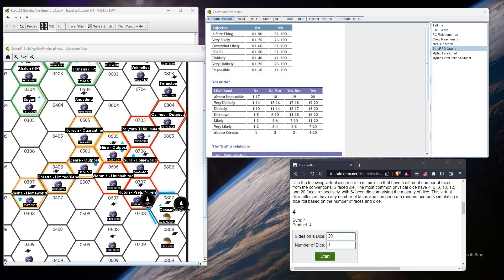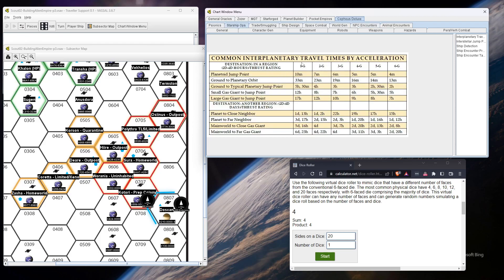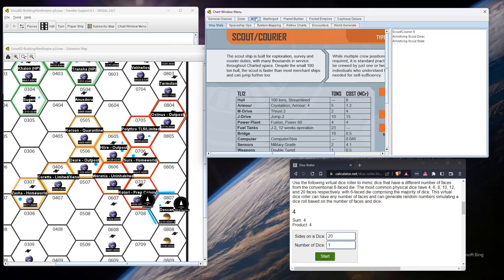When we come back I'll calculate the time, though I could probably do it here. Cephas gives us some good stuff — common interplanetary travel times by acceleration. We've got a 2G ship. Looking at planetoid to jump point, ground to typical, large gas area, ground to planetary orbit — doesn't look like it's telling me exactly what I want. I'll check the starship ops manual and figure out how long it's going to take. So that's where we're at now — they're heading back to Dos Gan, first to the 200-diameter jump point.